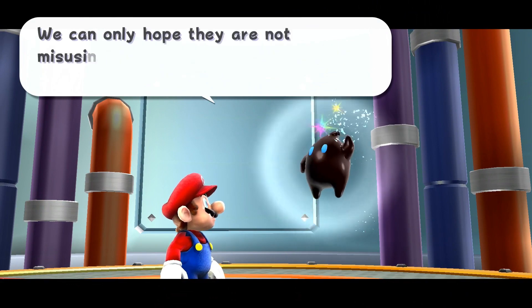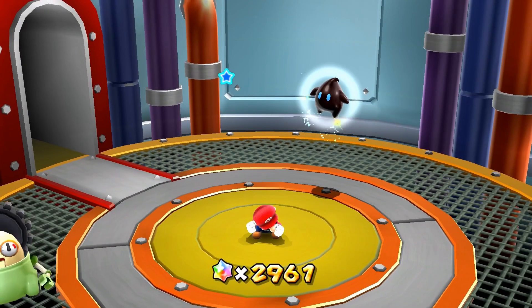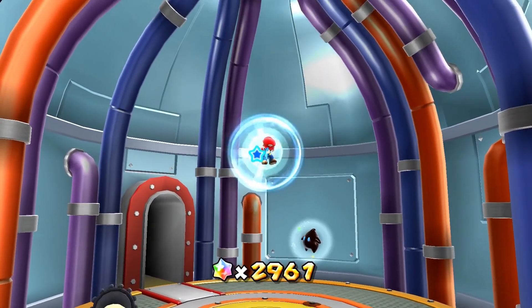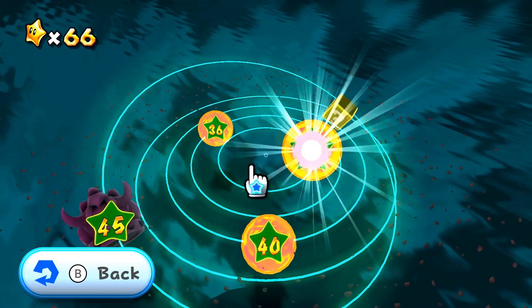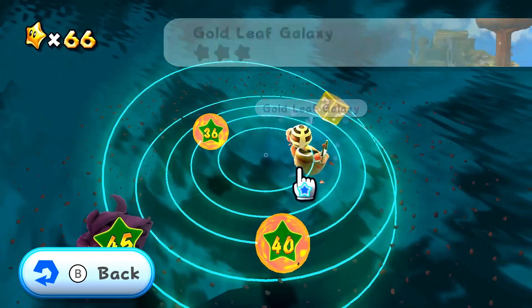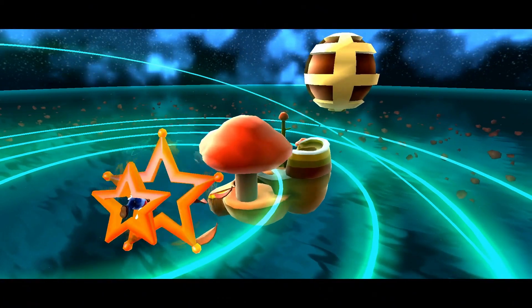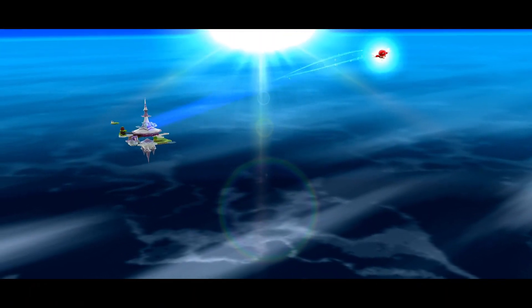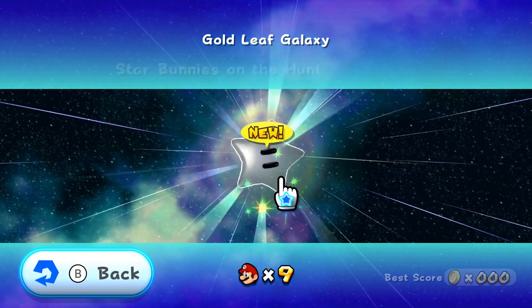We've discovered an enemy base in the region. I can only hope they're not misusing the power of that poor Grand Star — I bet you they are. There's that Polestar. This one is our first one, most likely. We've got 34 stars to get in here, and we do have that. This is the Bold Leaf Galaxy. Interesting — let's fly there and see what's going on. That giant planet next to it kind of looks like a big old pretzel ball.